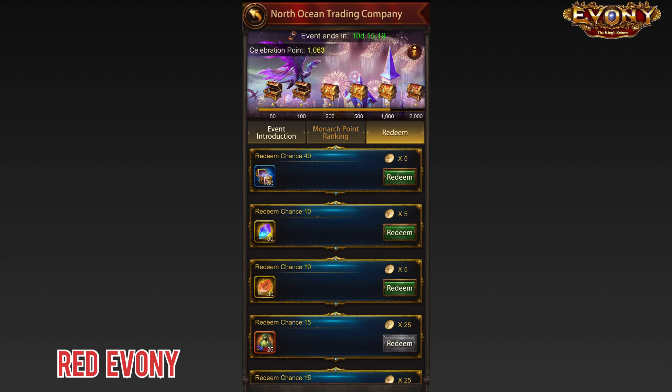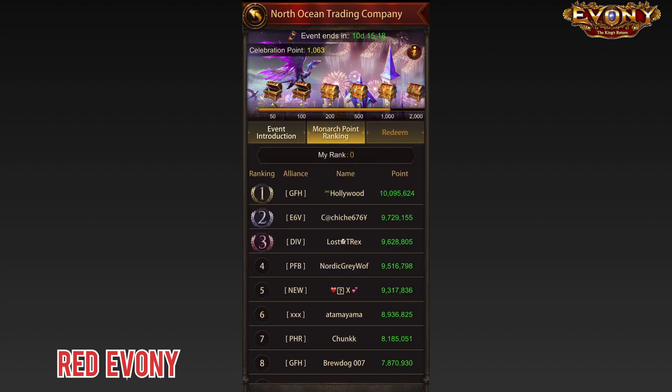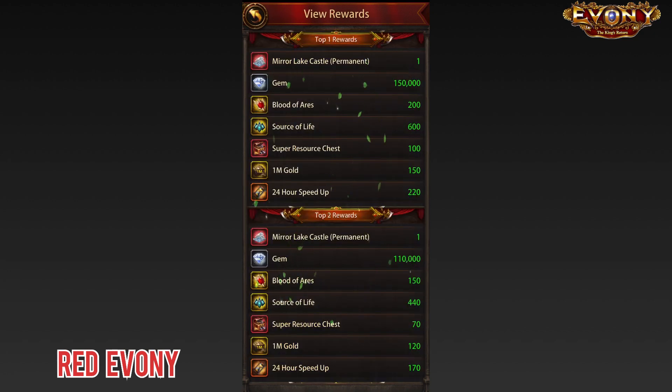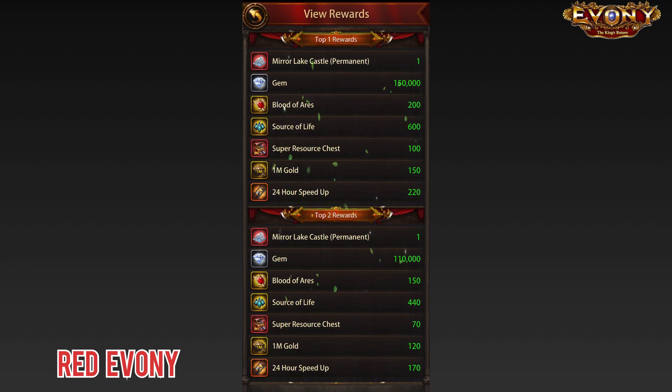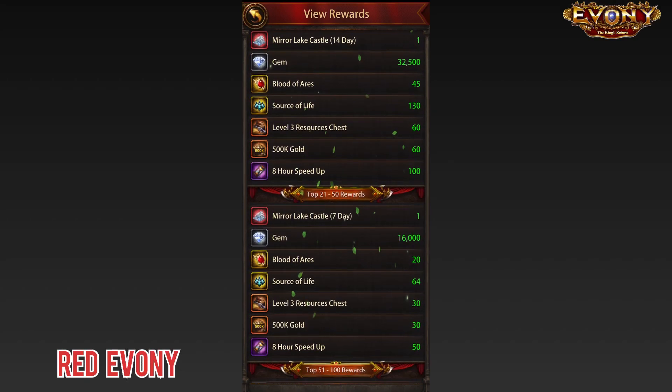Now that that's out of the way, the other events running alongside this is a sort of point event where you gain points for completing a certain amount of tasks. The more points you get, you gradually go along and unlock the rewards, and you can claim them. At the end of this event, the top ranked players will be able to get the Mirror Lake Castle and all the other items there as well.